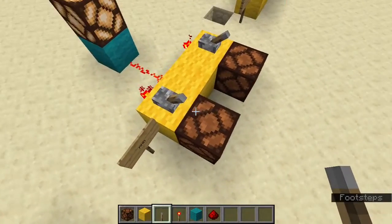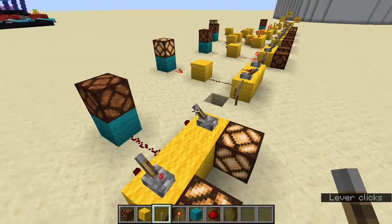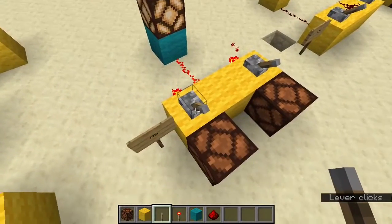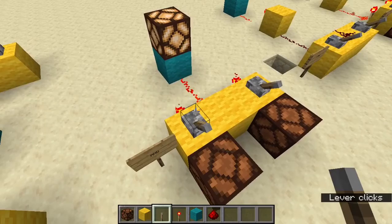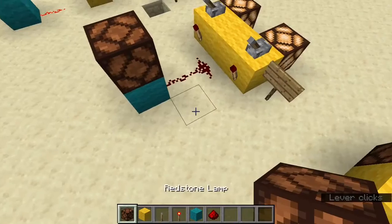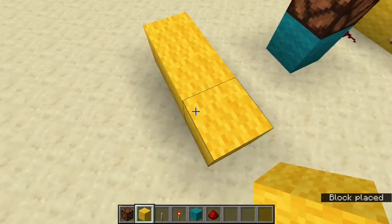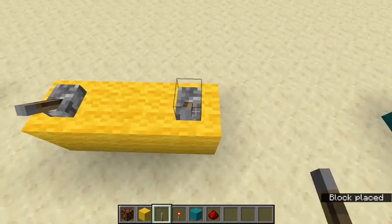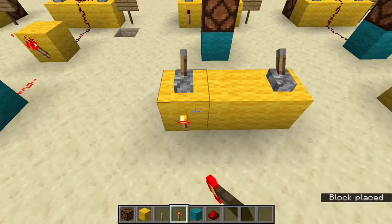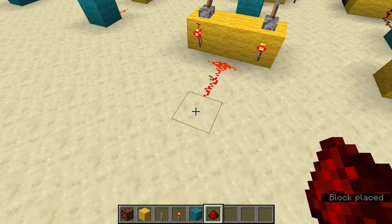Now we have our AND gate. What this does is if this AND this is on, then we get no output. If this AND this is off, then we get our output. The way you're going to build this is you need three blocks across like that — really only need two, but having one in the middle looks better. Then you need two levers and two torches there, and then just a bit of redstone dust like that.